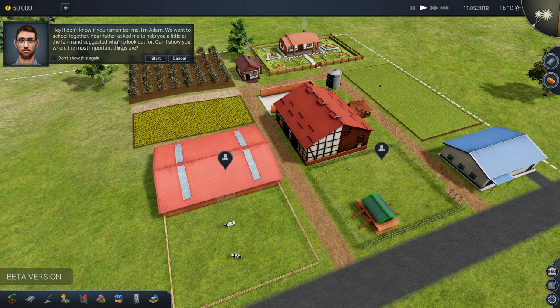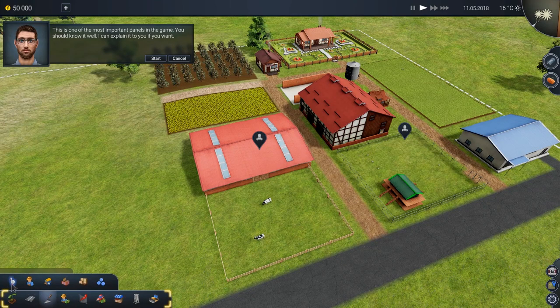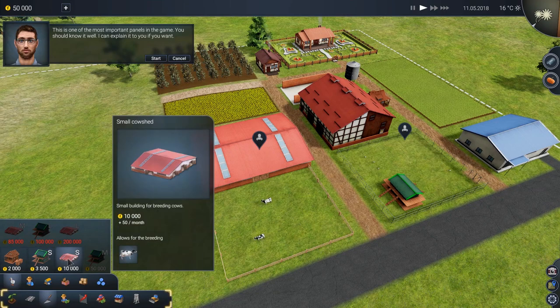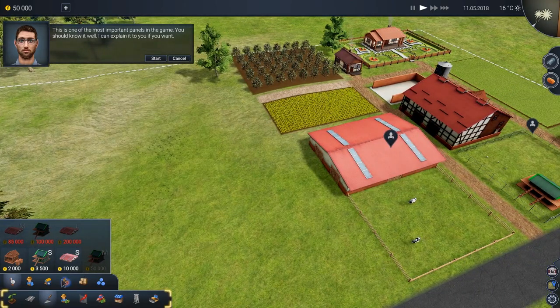Your father asked me to help you a little at the farm and suggested what to look for. Can I show you where the most important things are? Sure, let's get started with that. This is one of the most important panels of the game. This is how to put down fields, roads, and where to build stuff. We can actually build all sorts of things — beekeeping, chicken coops, and even larger farm equipment buildings such as the larger cow shed.